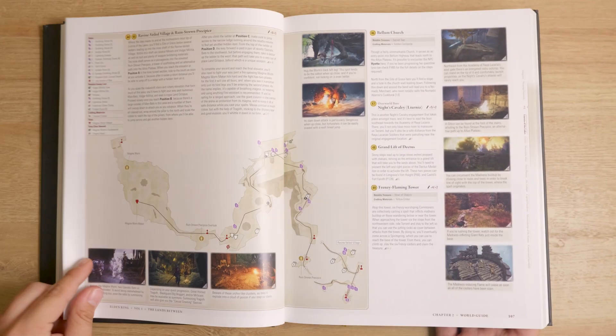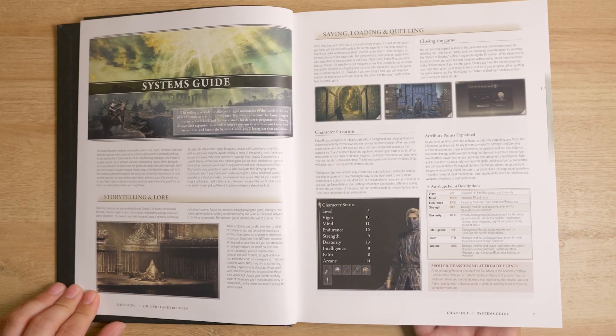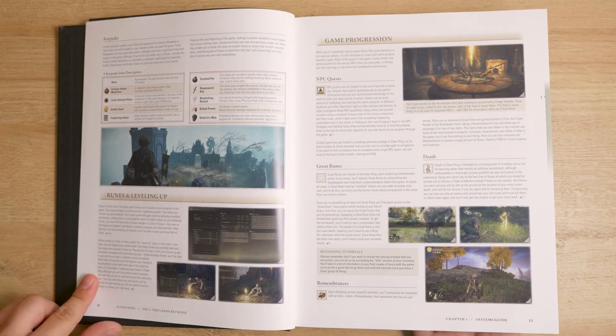I actually bought the first one thinking that it would have a bestiary, but after receiving it in the mail I would learn that would only be in the second volume. The first volume starts with a systems guide which runs you through how all of the game systems like character creation, game saving, combat, and everything else works.